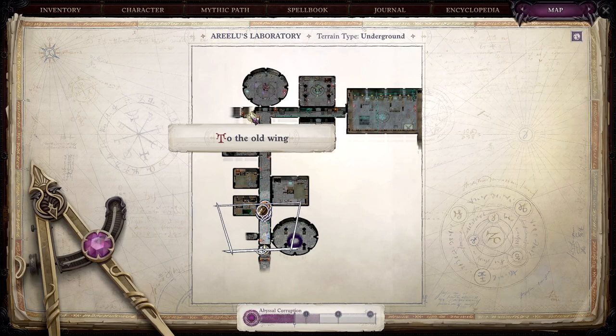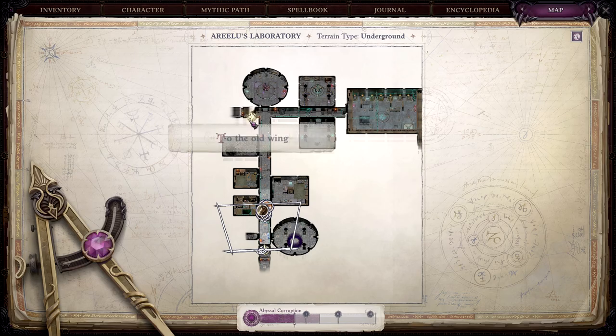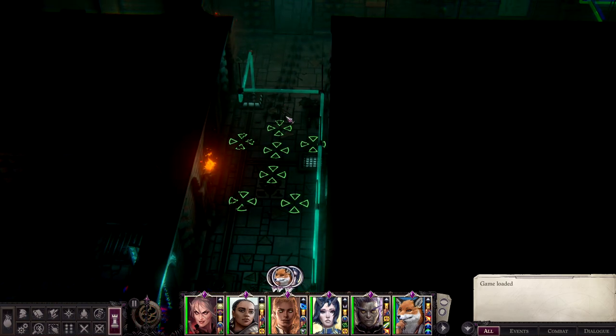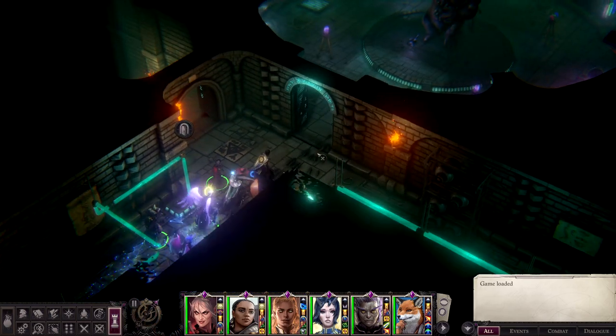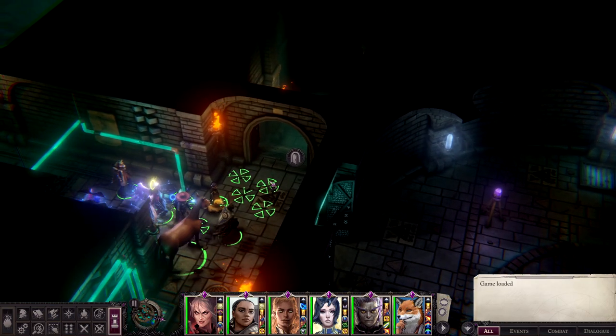Do we know what the Old Wing is? No, but I assume the heart of the laboratory is the correct way to go. We're heading this way because I want to get as much lore in this place as possible to figure out what's going on — this is a very cool place. Also, ignore the rats; they're ones we killed, but they happen to create a very odd line directly to that demon.